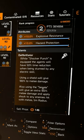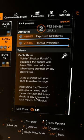Also using the Senate, which is the new exotic AR — that's a mistype in the game — will give you an extra 100% melee damage and apply shock to any enemies that are hit with melee within a 5 meter radius. That is absolutely insane.